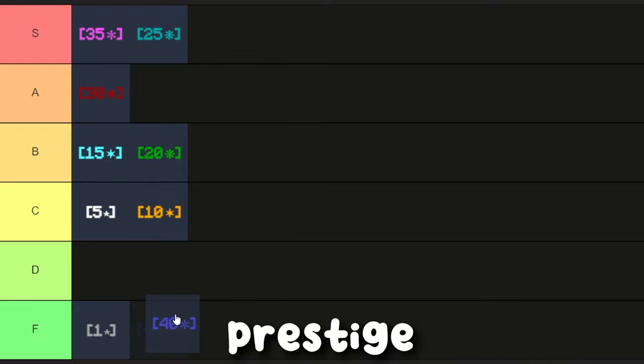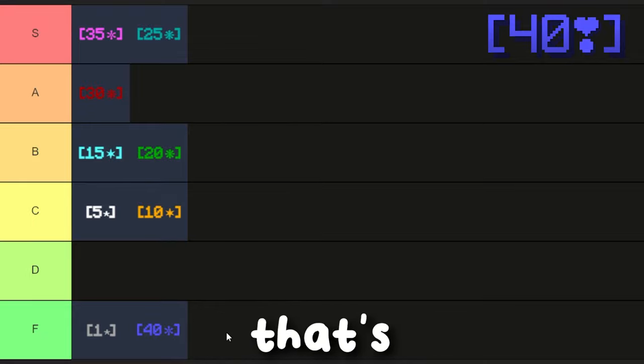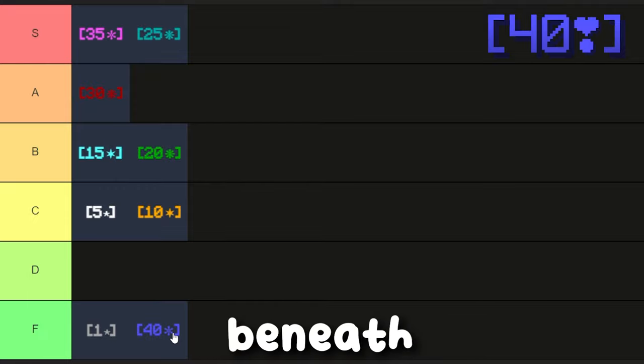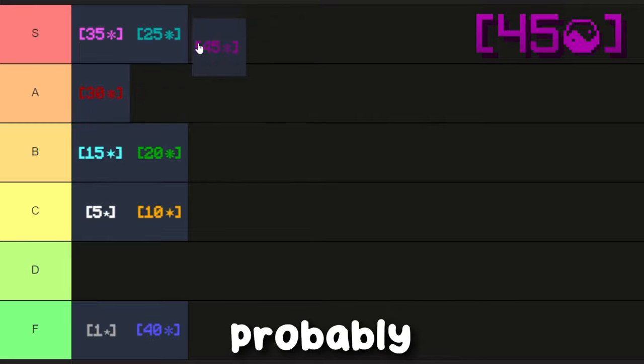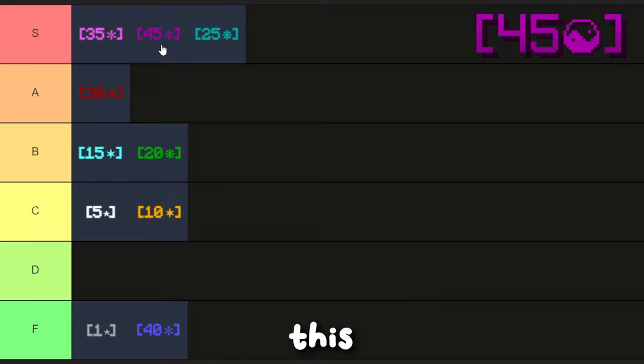Here's the worst Prestige in the game, by the way — 40 star. Ugly. I don't care what you say, that's ugly. My least favorite Prestige of all time. Nothing has gone beneath that — well, probably not true, actually. But it's awful. It's F tier, easy. 45 star — also S tier. I'll probably split this up with 25 as well. Amethyst is just gorgeous. I absolutely love this Prestige.